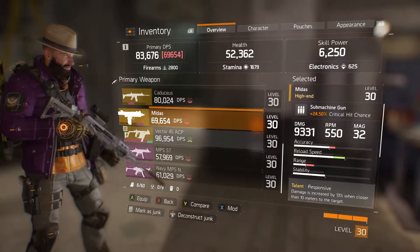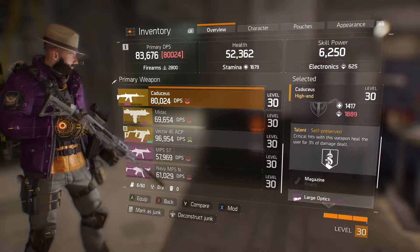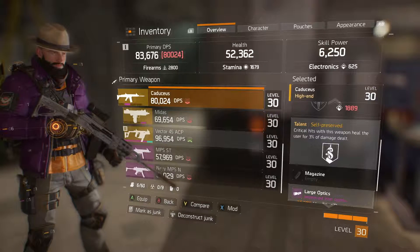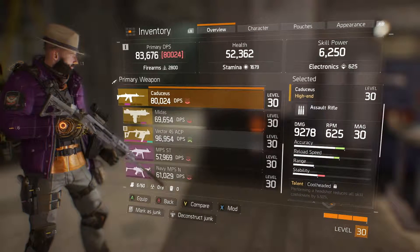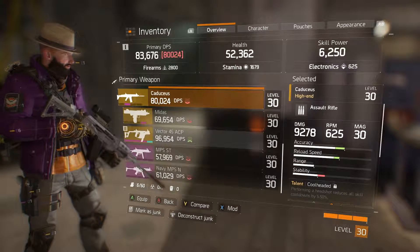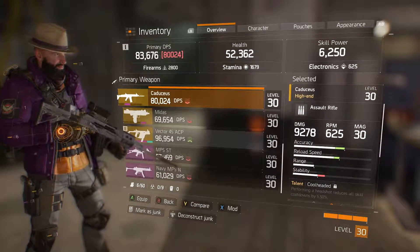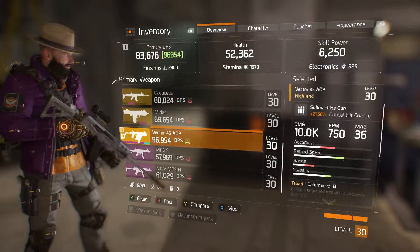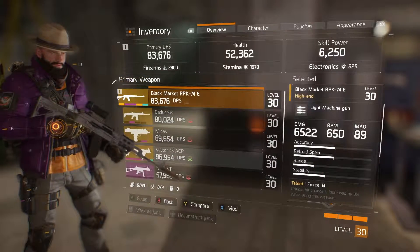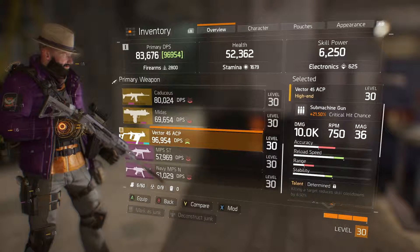I did a video with the Vector having high-end attachments a couple of weeks ago and it just destroys. It's got 10k damage — I re-rolled it a while back and got better stats. The Midas was okay, but once it got nerfed it just wasn't as good. The Caduceus was very good. I highly recommend using that gun if you like assault rifles. You can see the damage on it is 9,000 RPM — it's pretty decent and the mag is good.